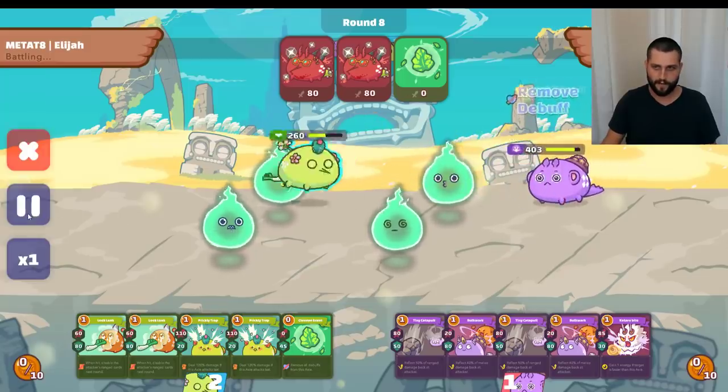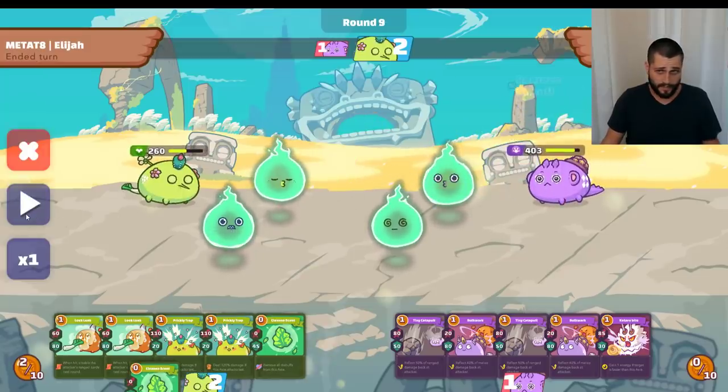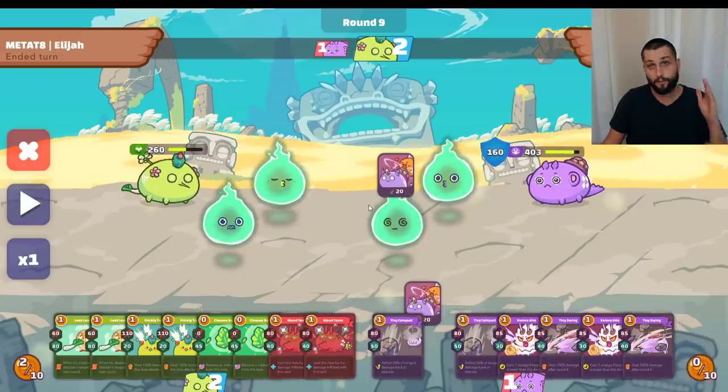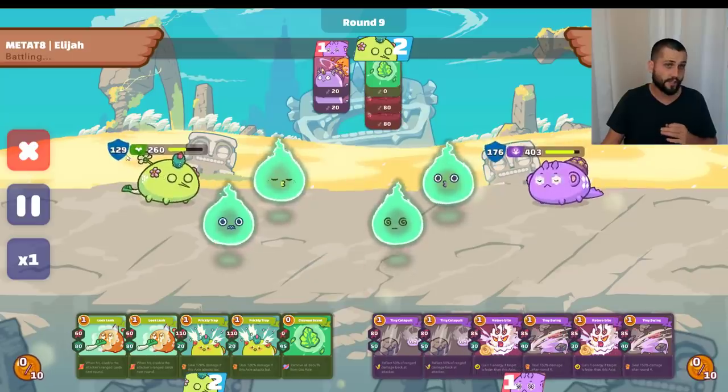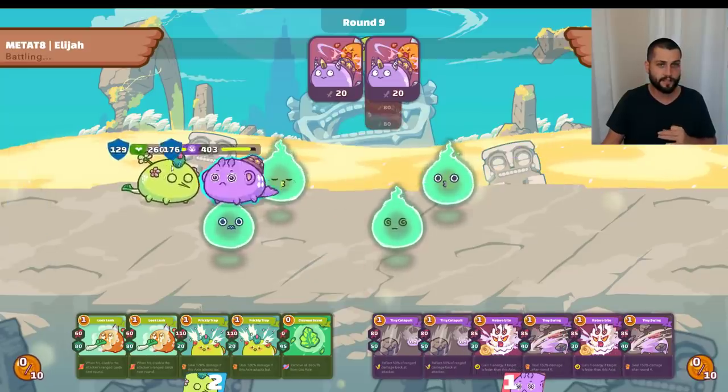I throw a bidens in there for extra shield. Now I have 260 health — I'm feeling okay. I was keeping track of energy; I knew he had two here and I even considered he could play two indian stars. I was okay with that because I know the net positive of two mosquitoes here is really worth it. I'm actually going to gain over 100 health from this even though he's reflecting damage, because I have a really great shield — 129 shield.